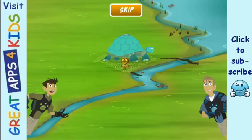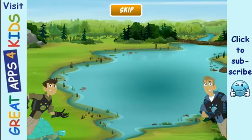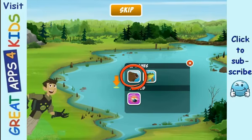Let's start by attracting a beaver. First, move over to the lake by touching anywhere and dragging the map around. When you see the lake, touch wherever you'd like to build a beaver home. Now you can see all the different things you can place in this spot. Beavers live in lodges made of sticks. Tap the beaver button to build a beaver lodge there.